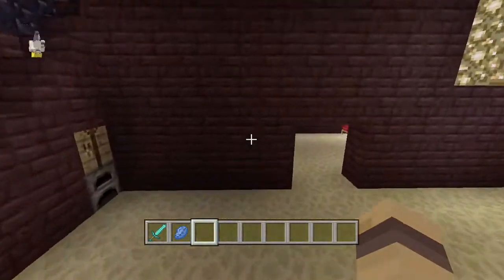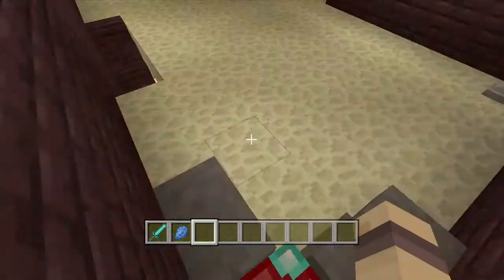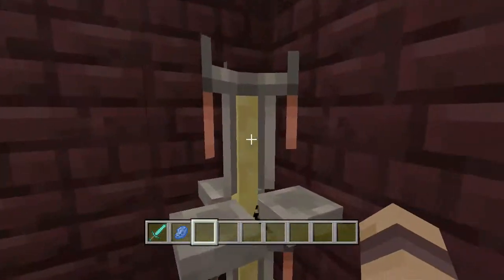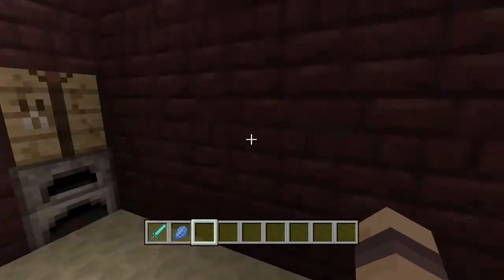Up here we've got some of the basic stuff — a little enchanting table, some anvils, a few brewing stands, and a few other things.